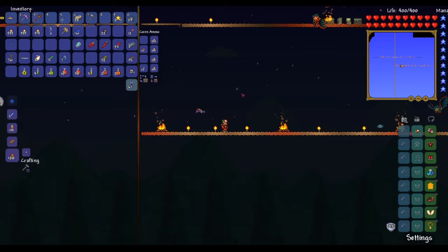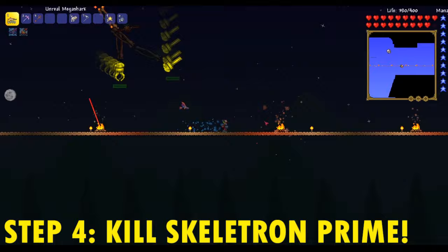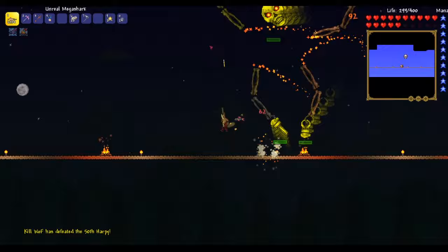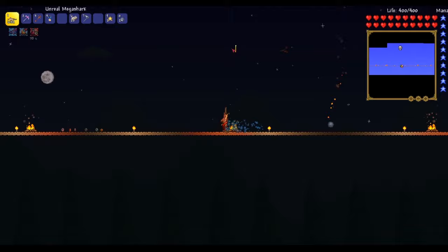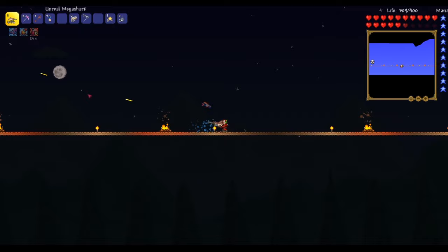Last but not least, that leads us to our final step, number 4: to summon Skeletron Prime and kill him. In order to summon Skeletron Prime, you'll need a mechanical skull, which requires 30 bones, 5 of any iron bar, 3 souls of light, and 3 souls of night. Now, as I previously mentioned, this absolute unit has a cannon, a buzzsaw, a vice grip, and laser beams. He also grows giant spikes out of his head and spins very quickly at you, so you need to be careful for that, as his attack goes up a lot while spinning.